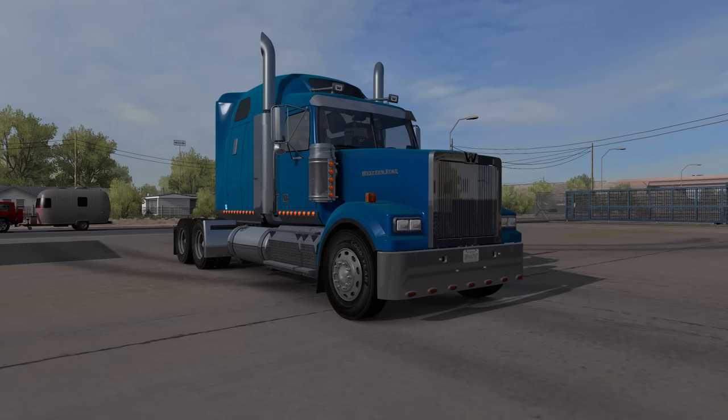Welcome back to American Truck Simulator. Today we're driving the Western Star 4900 FA — big thanks to Siberian, Yukon, and all those guys that got this truck into ATS. With the 1.37 patch we got the 82-inch sleeper on the back in this wonderful blue color. We're taking some pipes or concrete tubes down to Carlsbad, New Mexico. We've got the Detroit Diesel 400-horsepower — listen to this thing fire up. I love the sound of that, and it's got a great jake brake too.